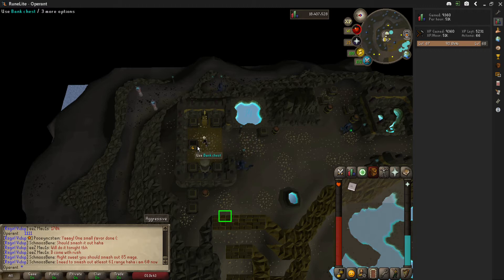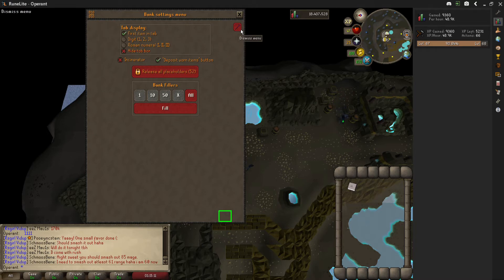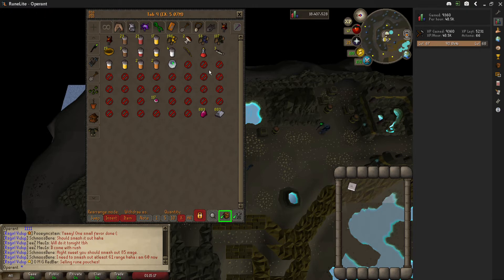The best way to bank is to withdraw your amulet mold, or whatever mold you're currently using to smelt jewelry, and then remove its bank slot if it has a placeholder. Put all of the supplies you're going to use inside one tab, then click the little wrench in the top right of the banking interface, click 'Fill All,' and it will place red circles in your bank which are bank fillers.